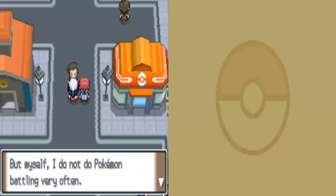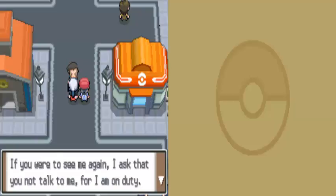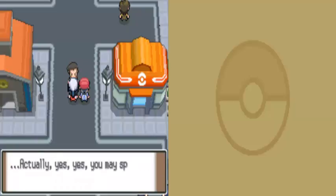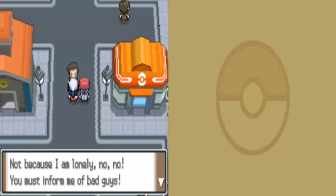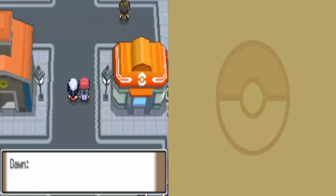Looker asks us not to talk to him because he's on duty — but then immediately says we must speak to him and inform him of any bad guys or happenings. He's lonely. That guy was weird.